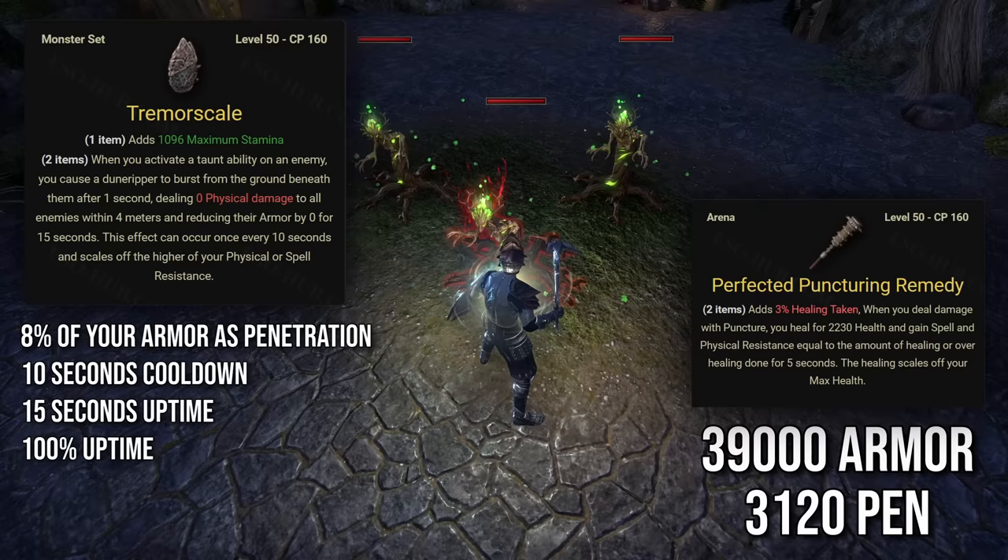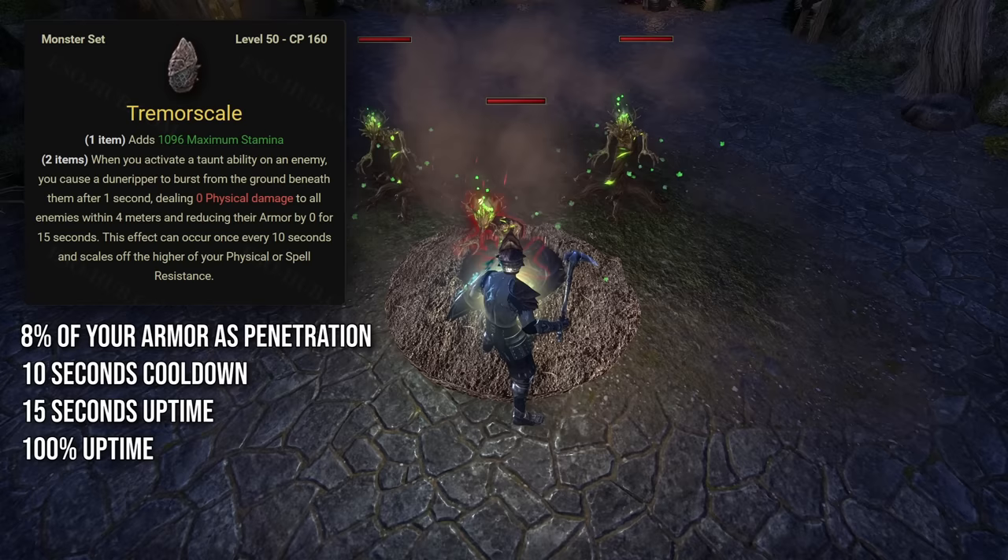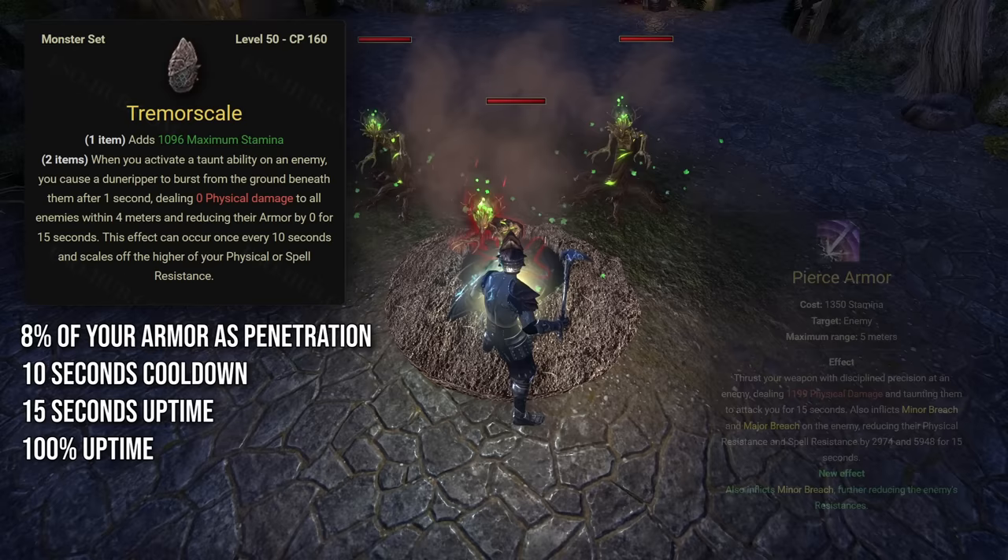If you're also using the Puncturing Remedy set, you'll have additional armor after procing it — approximately 6,000. So at the moment of procing Tremor Skill you'll have 39,000 armor total, which will cause Tremor Skill to provide 3,120 penetration. Another thing to note is that for Tremor Skill to work you need to actually taunt something and not just use a taunting ability, which means it won't proc when using, for example, Pierced Armor on an enemy that is over-taunted.